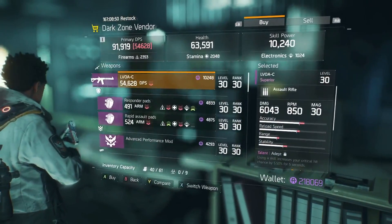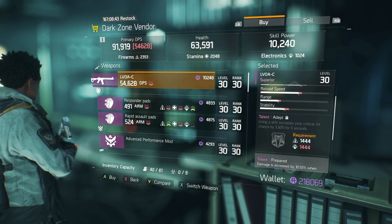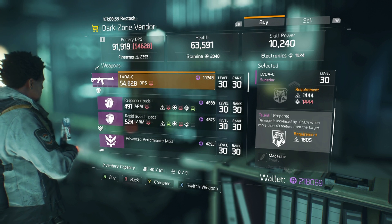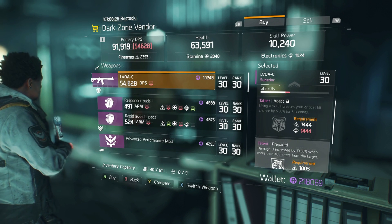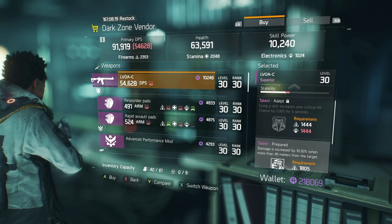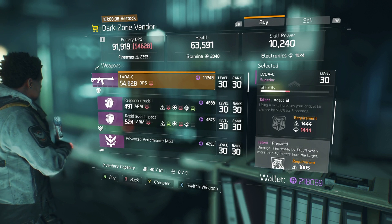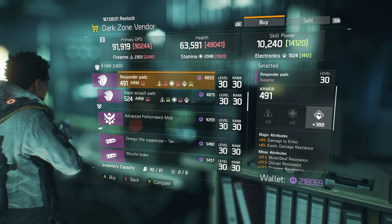Here on West 31st Street by 6th Avenue we have the Voac assault rifle — street legal or not. Using a skill increases critical hit chance by 5% for 5 seconds, and the prepared talent increases damage by 25% when more than 40 meters from the target. Pair that with a pulse for critical hit chance and crit damage. Adept is a really nice talent if you use skills often.